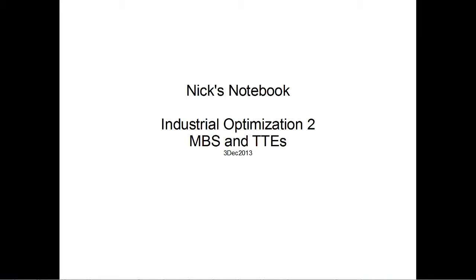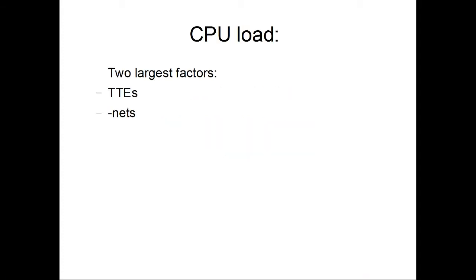Welcome back to my notebook on industrial optimization. This is part two, covering multi-block structures and ticking tile entities. In the previous episode, the two largest factors we covered on reducing the CPU load of servers are ticking tile entities and the various nets. Multi-block structures are potentially one of the greatest sources of unintended ticking tile entities, so let's go ahead and cover those.